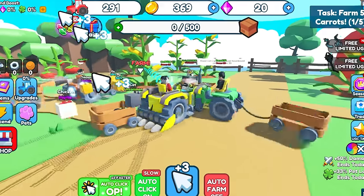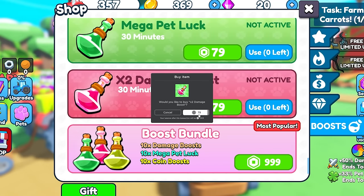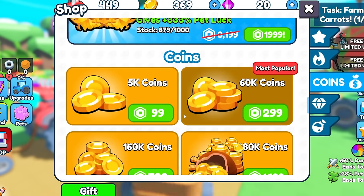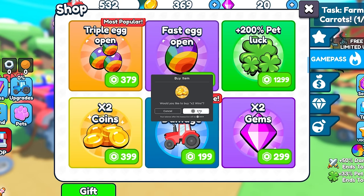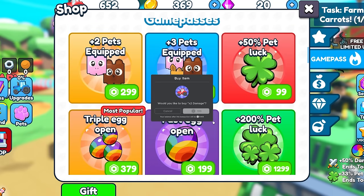Pets will multiply our clicks. We should also get some boosts — there's a damage boost for 80 Robux that lasts 30 minutes. I'll buy that. Let's get a lot of coins with the two times coins game pass for 400 Robux and the two times damage game pass for 200 Robux. Buying both.